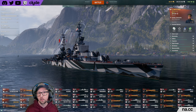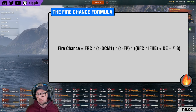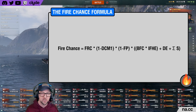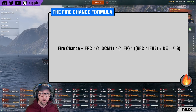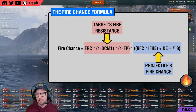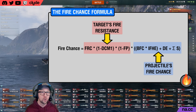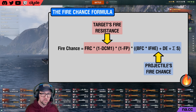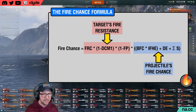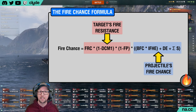At first glance the fire chance formula looks fairly complicated, but upon closer inspection it's really not that bad — it's just a system of simple mathematical operations based on concepts you're already probably familiar with. The first half of the formula, highlighted here in red, calculates the ship's fire resistance. The second half, highlighted in blue, calculates the fire chance of the projectile fired at the target ship. Once these two values are calculated, we simply multiply them together, and the resulting value is the chance of starting a fire when a given shell hits a given target.